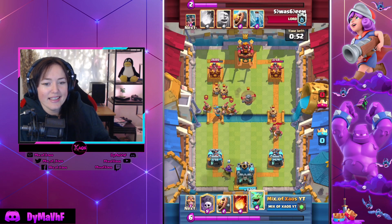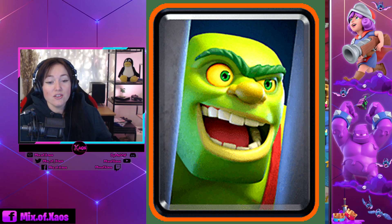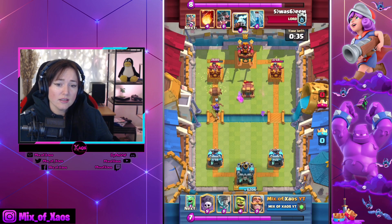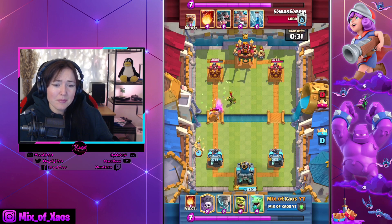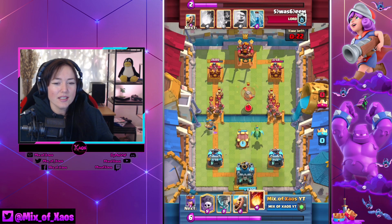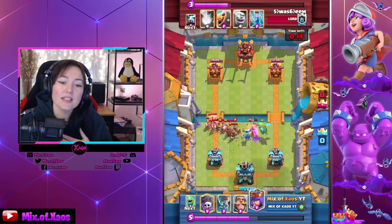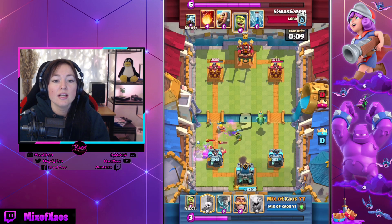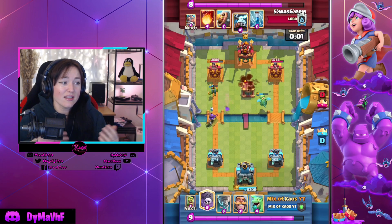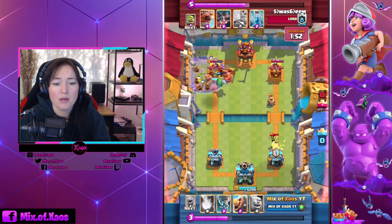My deck is gonna get a little bit of a nerf because Goblin Cage is also getting a nerf — hit points minus 23%. I'm actually shocked that they touched the Goblin Cage. They said the coolest thing about the Goblin Cage is the Goblin Brawler inside — a single tough unit that can counter-push once the cage is destroyed. They want to keep him kicking butts while nerfing the defensive part of the card. In my personal opinion, this is completely damaging the card. I play Goblin Cage in graveyard decks and if I lose the defensive point of this card, there is no point using it. Minus 23% is a pretty huge nerf.